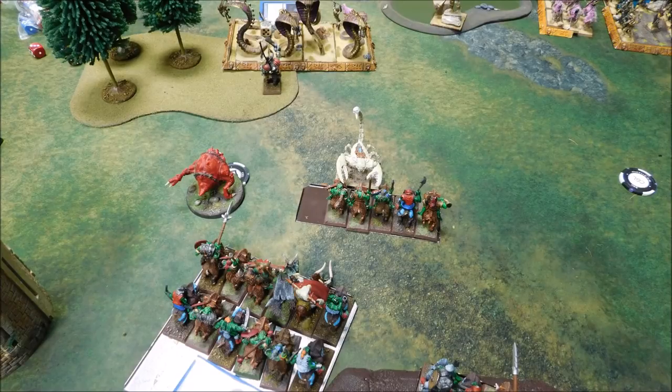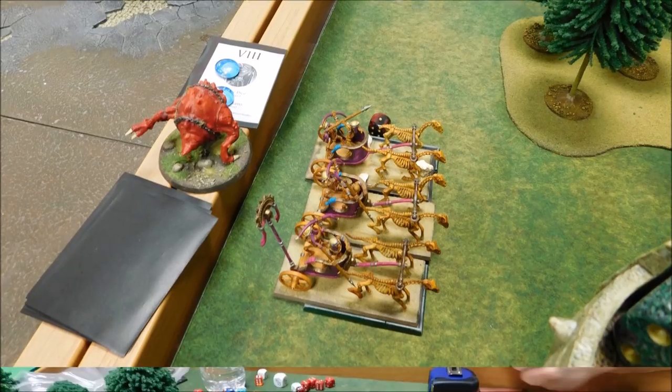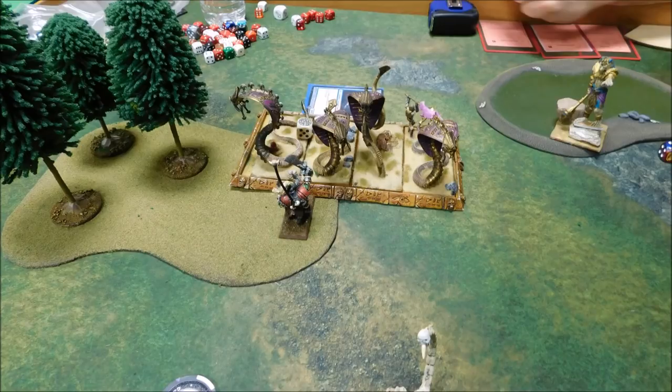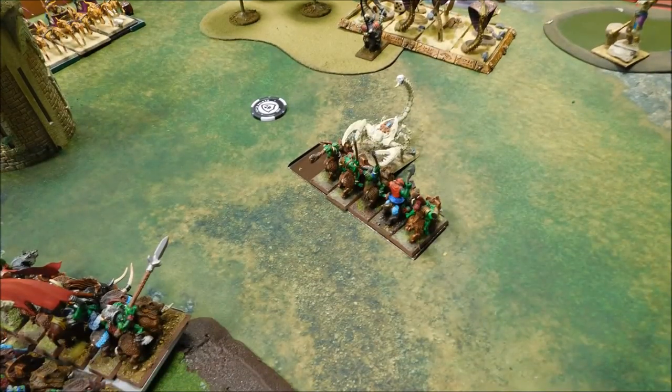Now comes Random Movement — I've got a Gnasher. I cannot send it into a combat because it distributes hits, so I'll send it over toward the Chariots. I was hoping for a low roll to park in front of them, but I got a decent roll — it went through him. I did two wounds to the Chariots. There's still a unit of cavalry lurking out there so I didn't want to send the Gnasher into the middle.